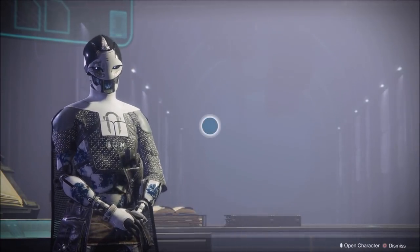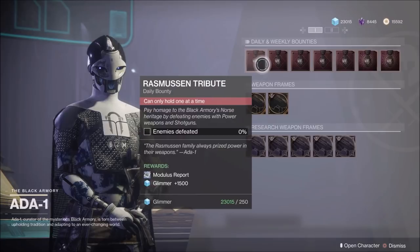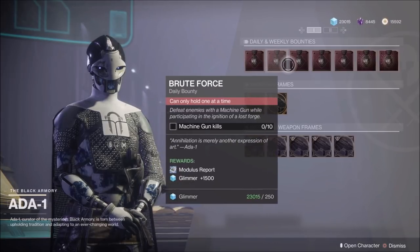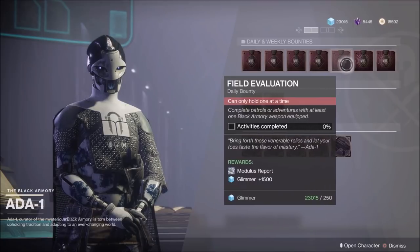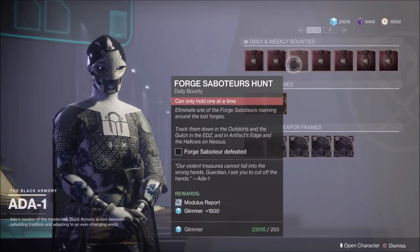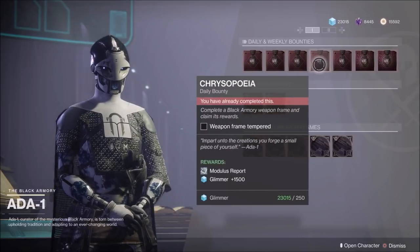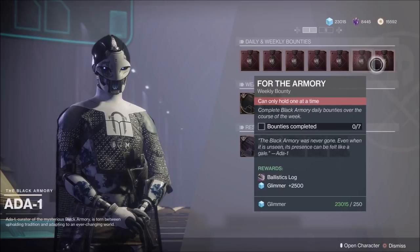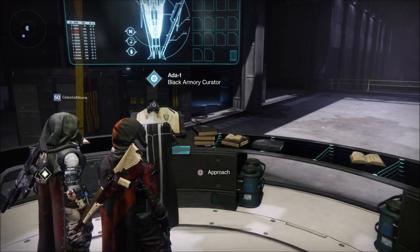If you've been doing the Ada-1 bounties — which you need the annual pass to access — at random intervals you will be getting a rare bounty. These rare bounties have no specific way of dropping; you simply have to do the bounties that Ada gives you, and then at some point, much like the Destiny 1 exotic bounties, they will randomly drop after completion and you get another chance at a powerful loot.